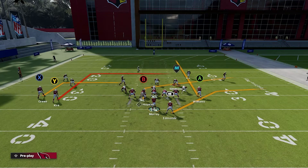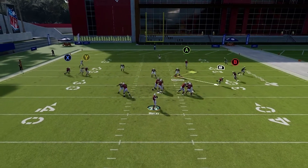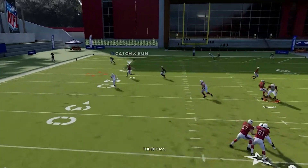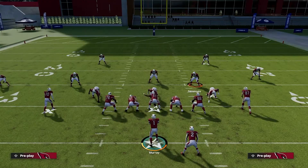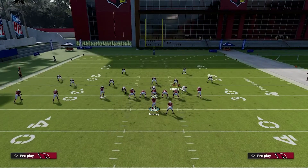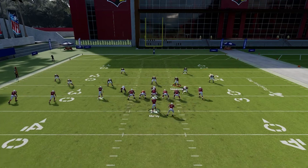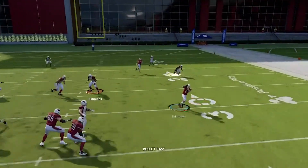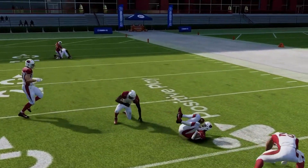Pushing Hopkins across - our primary read is going to be the deep dig, next check down is going to be Hopkins. Hopkins is not open coming across the field. Remember you always have your running back across out of the backfield, and if there's heavy pressure, remember if you're going back on an outlet pass, just take your few yards and live to fight another play.